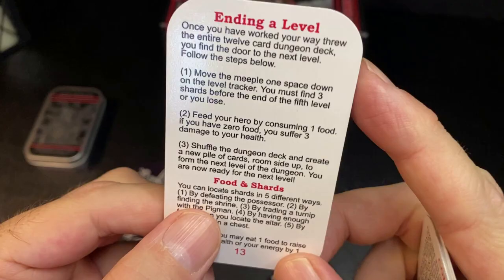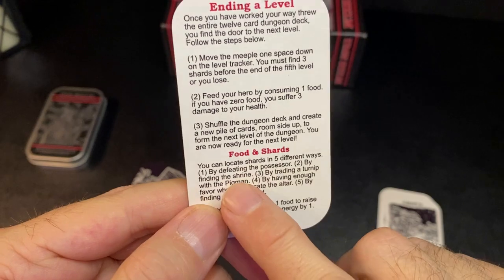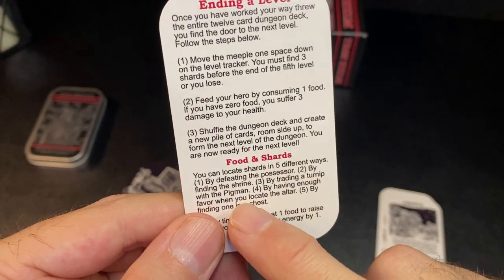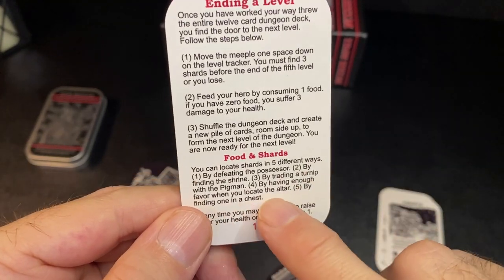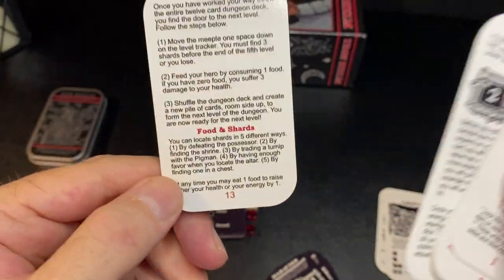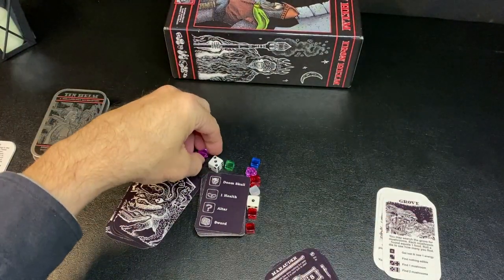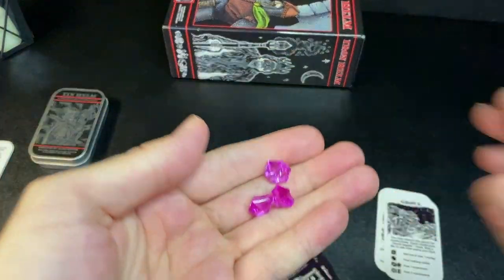You can find the shards by: defeating the Possessor enemy, finding a shrine location, trading a turnip loot item with the Pig Man encounter, having enough favor when you locate the altar, or finding one in a chest. Those are the five ways to find one of the three shards. The shards are represented by purple crystals included with the game.